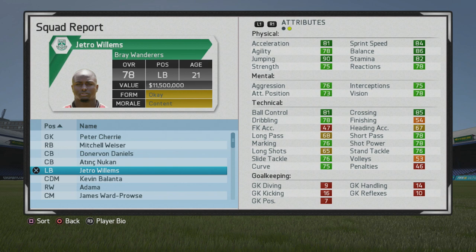On this player go test, I'll be taking a look at Jethro Willems, the 21-year-old left back who starts at 78 overall. He's of course pretty popular this FIFA.